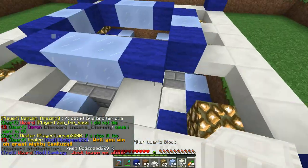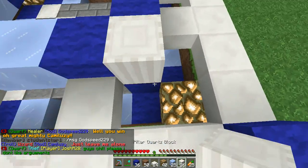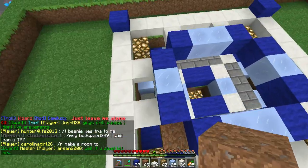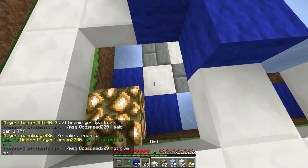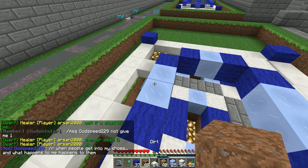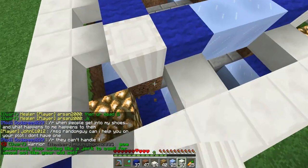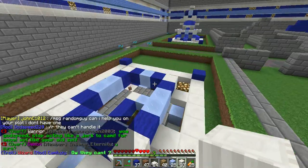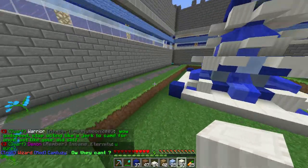Now we have nether quartz, which goes right on here. So I'll go on and place that with dirt underneath. Alright, now we've got this nether quartz placed. I need to break the dirt, since I won't be needing it to block the flow of the water, and because it doesn't look good — you need it to all look the same and match.